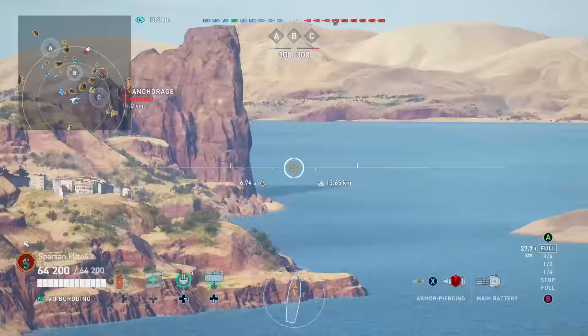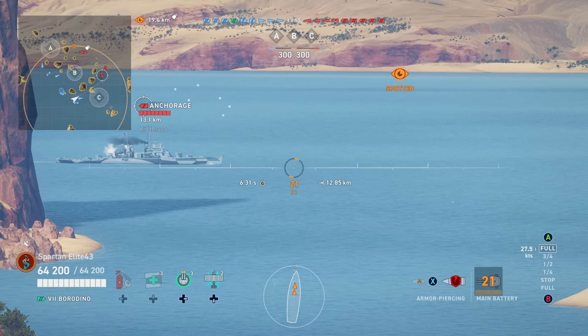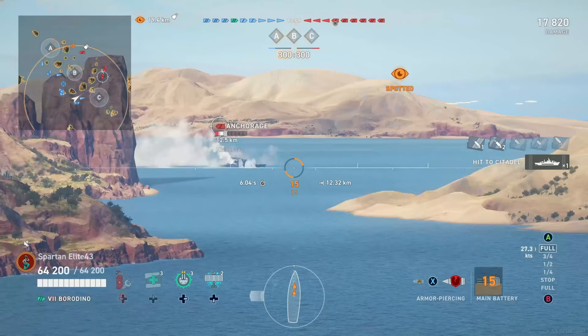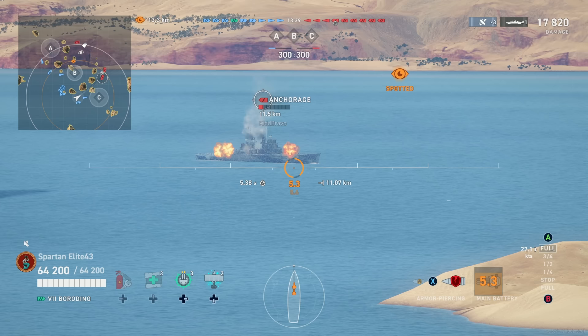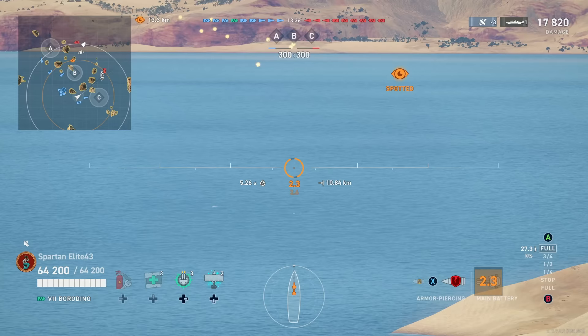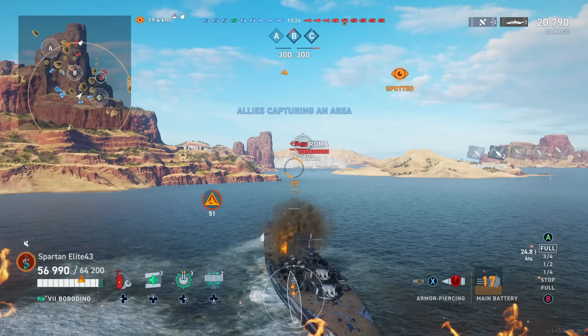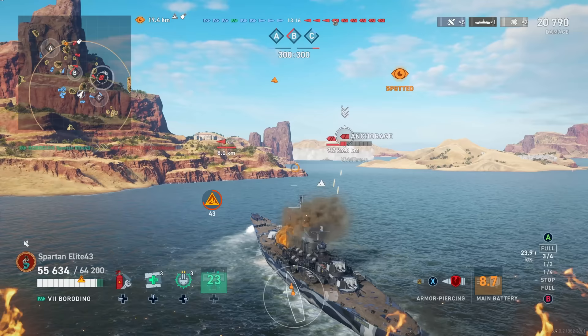With the guns all being forward, the best part about this design is that you don't have to over-angle. We have a beautiful look at an Anchorage who comes out — I had terrible RNG and only hit him with three rounds, but the SAP comes in afterwards and absolutely neuters him. He smokes up and gets away. We're six seconds from being able to shoot him so we take a shot into the smoke. I didn't want to burn my radar, I wanted to try to finish him off.